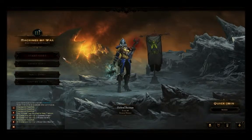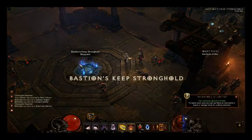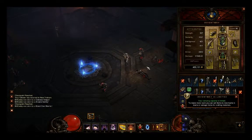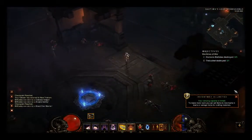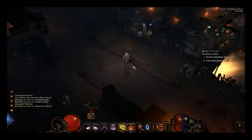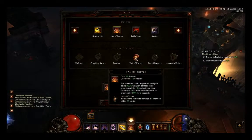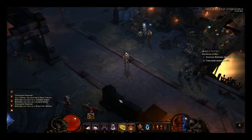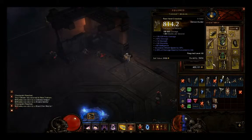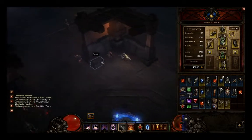Now we're doing 'Bleed You Filth,' which requires damaging 20 enemies with Fan of Knives. We're going to Nightmare Act 3, the Bridge of Korsikk with the Machines of War quest. The tricky part is that you have to damage the enemies without killing them to complete it, which can be difficult unless it happens naturally as you play.